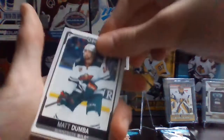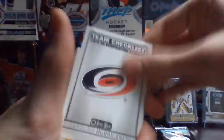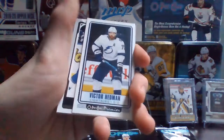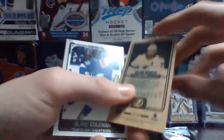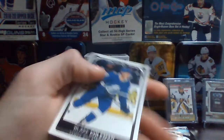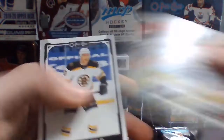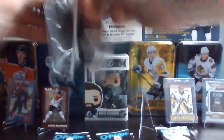Nick Foligno — here are the base, they look pretty nice. Matt Dumba, Team Checklist Carolina Hurricanes, a Brandon Saad Retro, a Victor Hedman OPG Premier Tallboys — that's nice. Then we have Blake Coleman, Valerian Echushkin, Nico Sturm, Mikhail Sergachev, and Charlie Coyle. I'm just trying to keep them organized, it's going to be easier for me later.